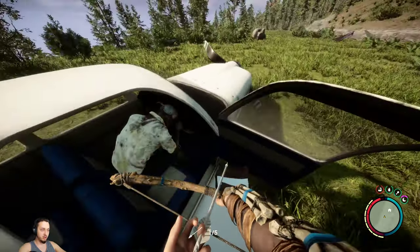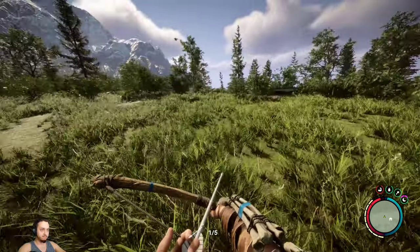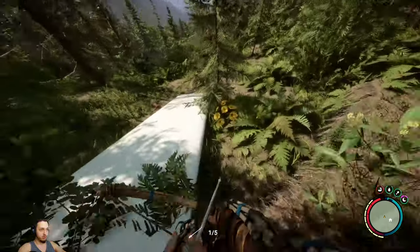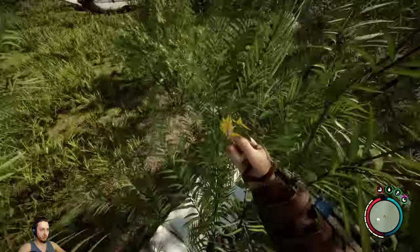That's a leather jacket - oh man, I thought that was a winter one. I already got the leather jacket. Well, shit. What else is over here? There's a boat - oh, it's a propeller. The wing - that's the word for it.